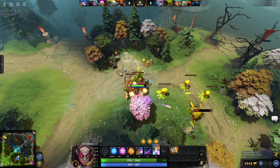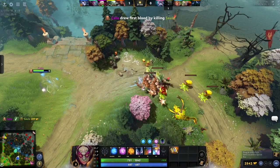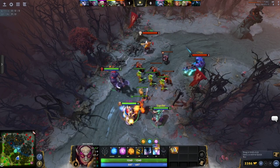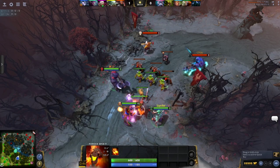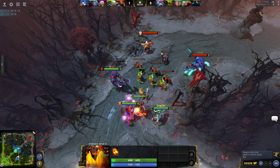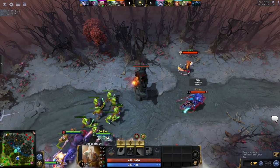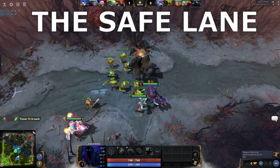The mid may start by ganking the side lanes only temporarily — just enough to get some kills and relieve pressure off your cores. But after a while, the mid may go to a side lane to stay. Suddenly your lane will have three pretty powerful early-game heroes grouped together pressuring a tower. Later in the game, these three heroes may group again to become your team's gank squad.